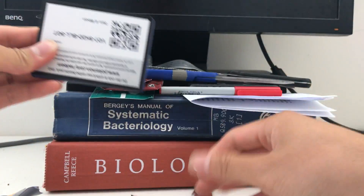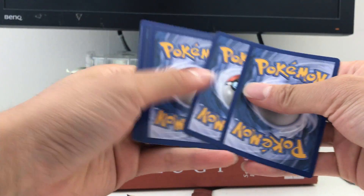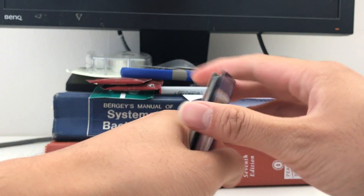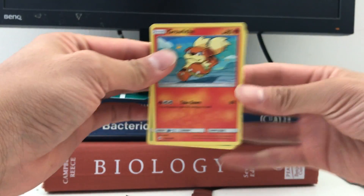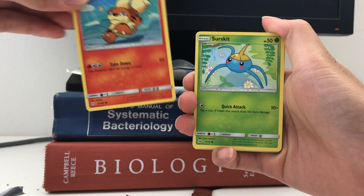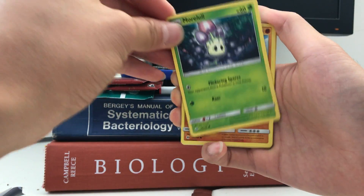Alright, here we go. Let's start with the code card for you guys. As usual, I'll try to guess if there's anything interesting — as far as I can tell there's nothing, but we'll see. Oh, I think I just saw something coldish there. We have a Growlithe, a Surskit, and a Mareep.